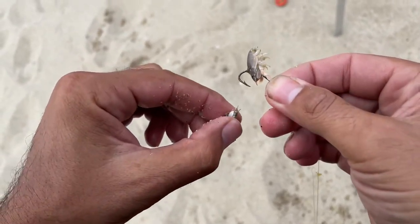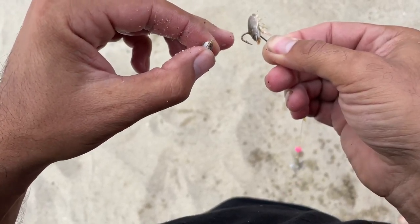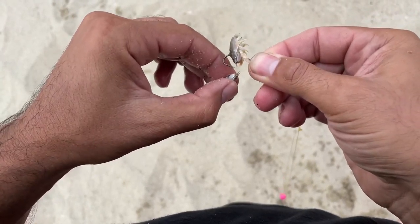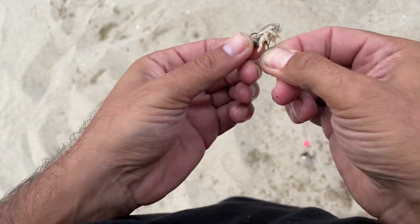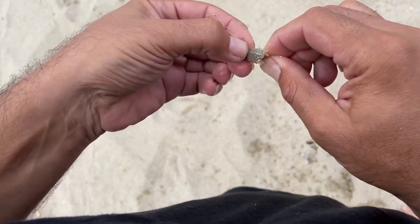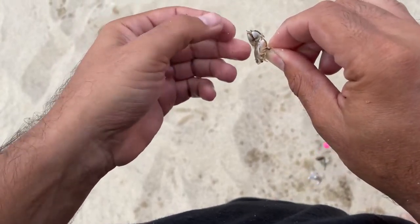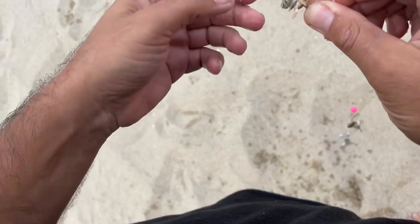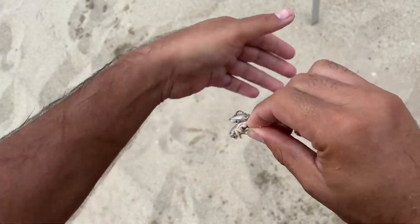We're gonna use the sand fleas as live bait. I have already put on one and since they are smaller we're gonna go for a second one. We're gonna catch corvina or yellowfin croaker. You can get sand fleas off the shore as many as you want. Wish me good luck, I have already set up.